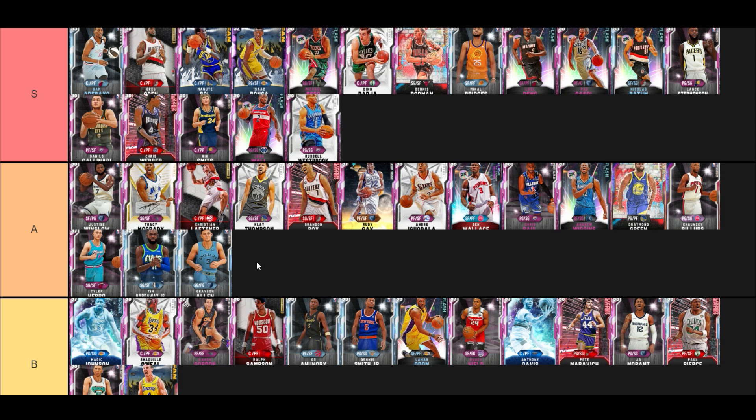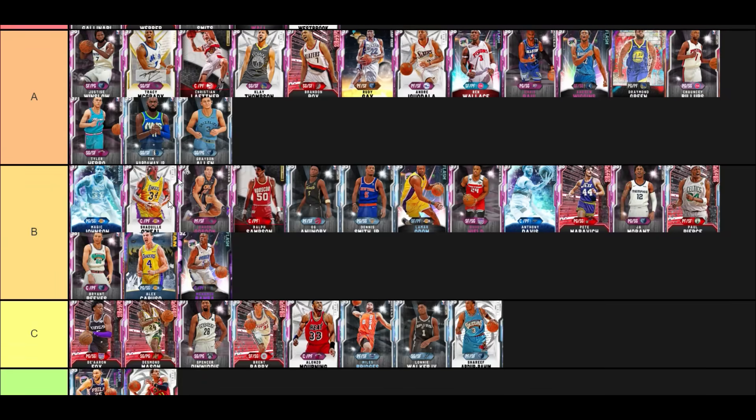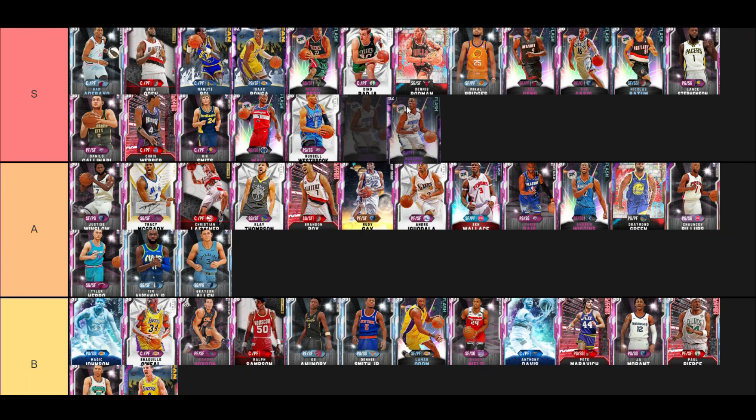Amethyst Mo Bamba — people say back-down punisher but go play 10 games of Unlimited and tell me how many dudes actually try to back-down punish you when you've got Mo Bamba. He's got a seven-foot-nine wingspan, 90-something speed and lateral quickness — your best chance at guarding Thon Maker. I got guarded by him in Triple Threat yesterday and when he got his big hands on the ball and contested a shot I got a snowflake and couldn't do anything. He's on my team.